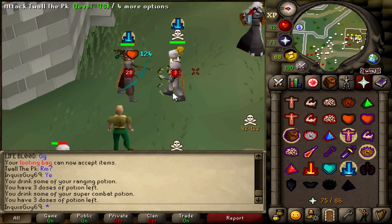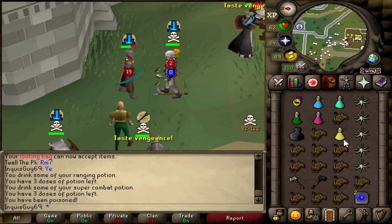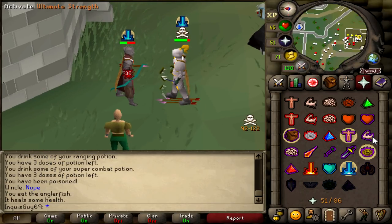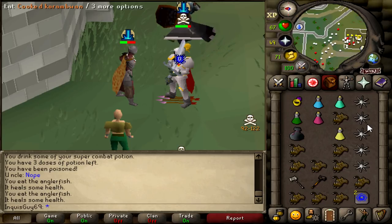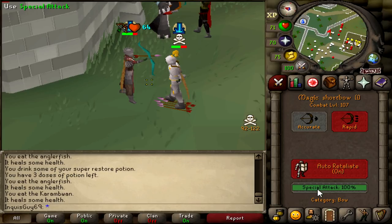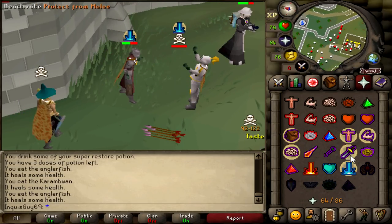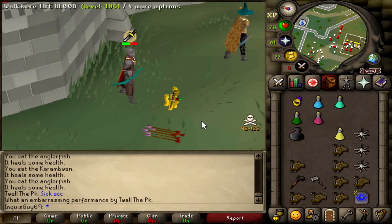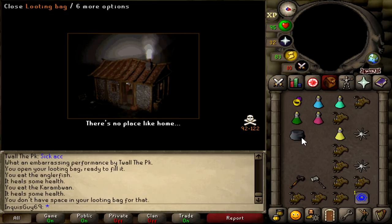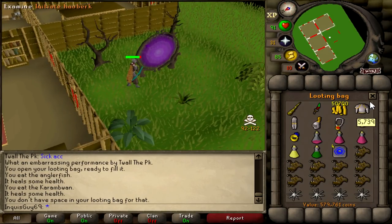The 30 defense guy wants a rematch so here we go. Hopefully we can get a nice Gmall spec off this time. He does have an EGS so we have to eat around 60 HP. Oh my god he's got a BGS this time! Into the Gmall, into the Eldermall - oh my god that was a big stack! 40 - that's my max Gmall hit. He drops 'sick account' as he dies. That was 40, 48, and something else - a much better Gmall into Eldermall stack for 579k loot.